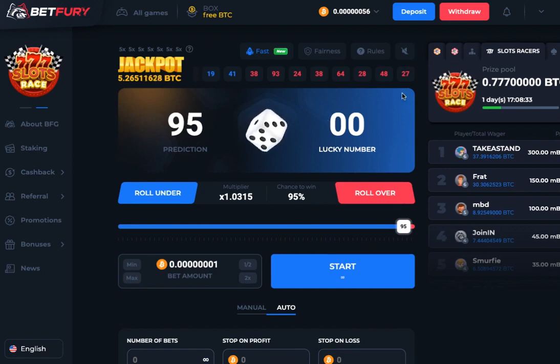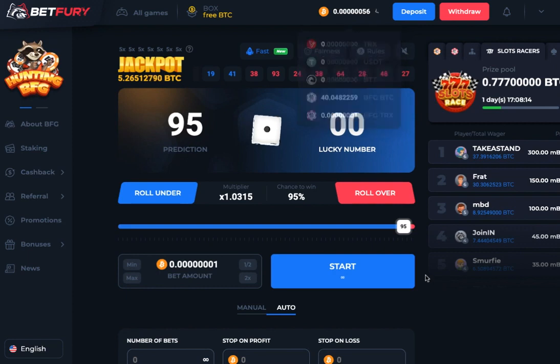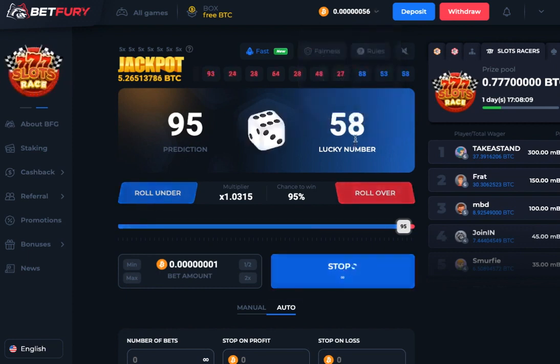Whenever you see blue it means you've won; red means you've lost. We're using one out of our 56 satoshis, which will run down over time as we lose, but in return we'll mine more BFG tokens. You can see it's at 40.048 — let's watch what happens. It's ticking over and I'm winning, winning, winning.